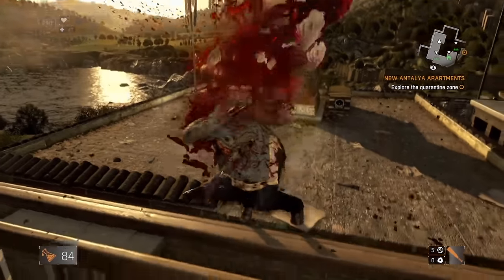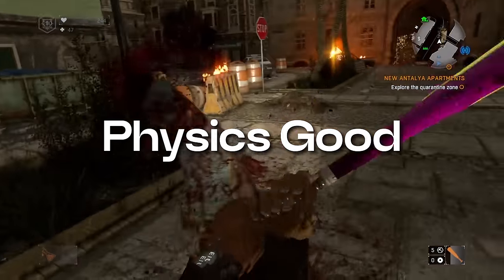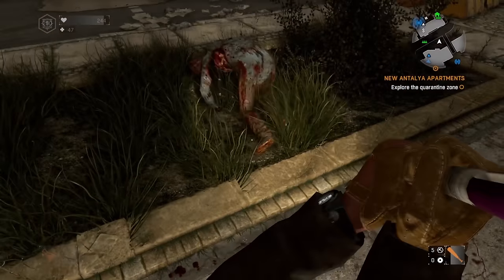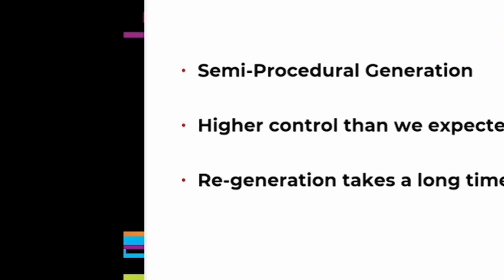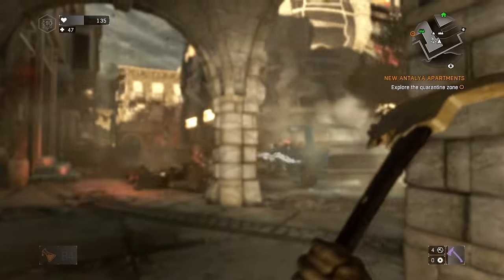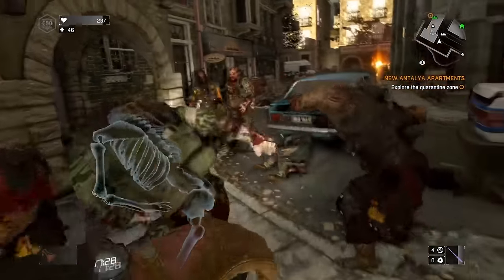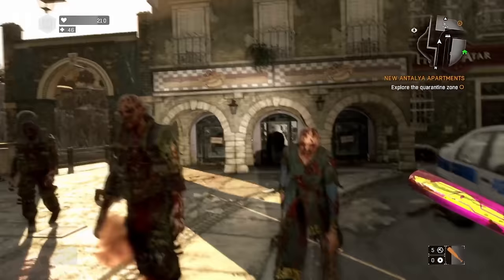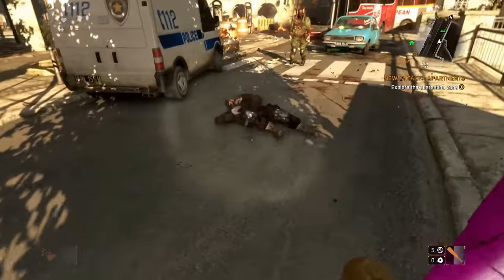One of the most notable qualities of Dying Light 1 was the spectacular physics system. Whatever they had going on there should have just been copied and pasted over to Dying Light 2. I seriously have no complaints about the physics featured in the original game. There was weight to the combat, the ragdolls were convincing with diverse reactions that created a satisfying feel to the gameplay.